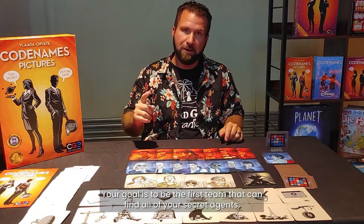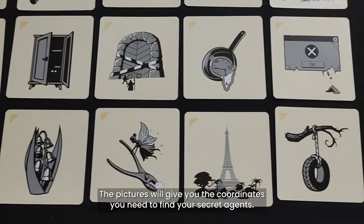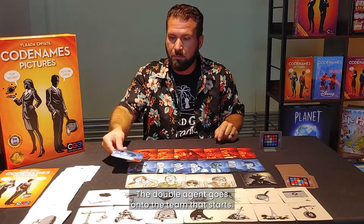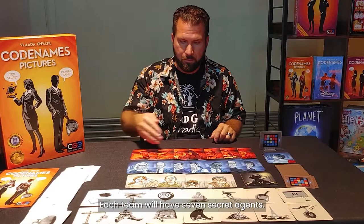This is Codenames Pictures. Your goal is to be the first team that can find all of your secret agents. The pictures will give you the coordinates you need to find your secret agents. Each team will have a spy master, and that spy master will give your team clues to find your secret agents. The double agent goes to the team that starts, and this clue card will show you by color which team that is.